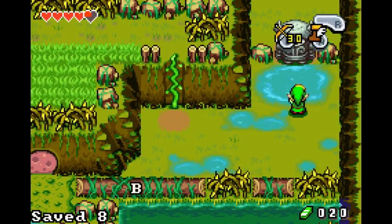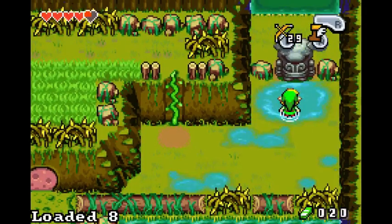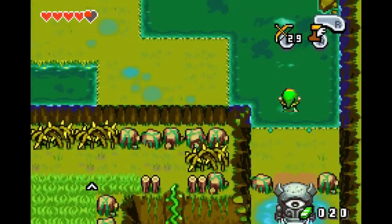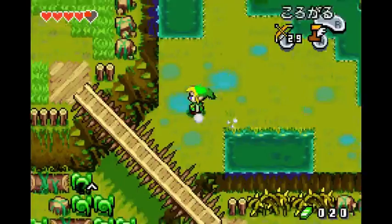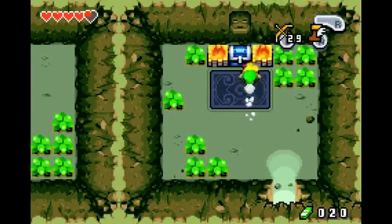There are two strats here. One of them involves taking damage and is faster. The other one involves not taking damage — is safer, and slightly slower. Roll through him and keep on going. Then you just head left and head up into this cave to collect the second of three golden kinstones.